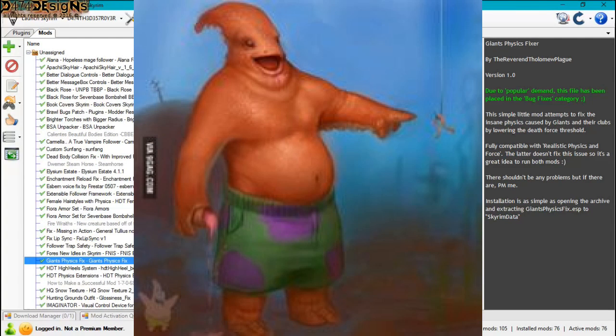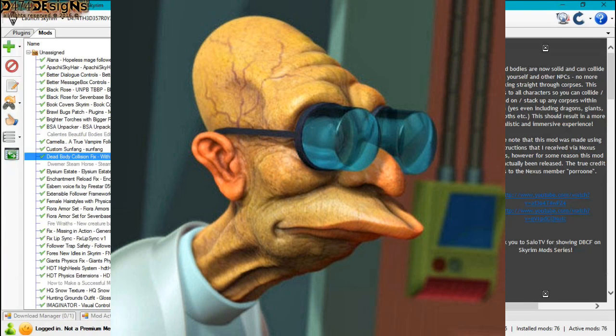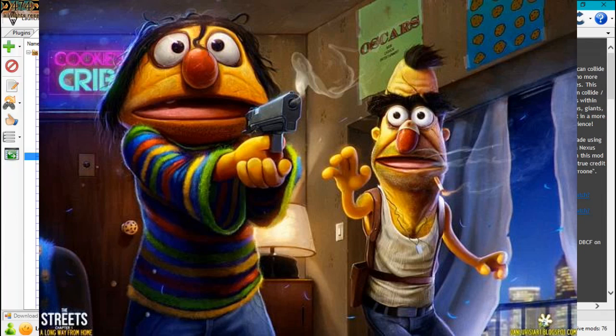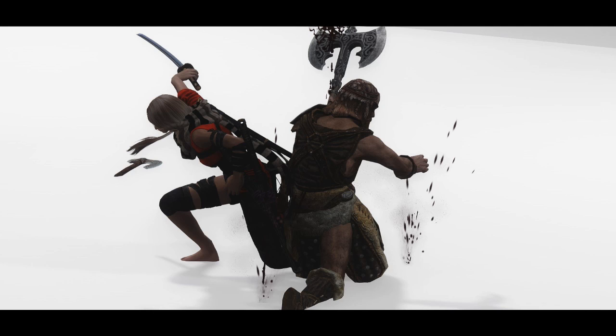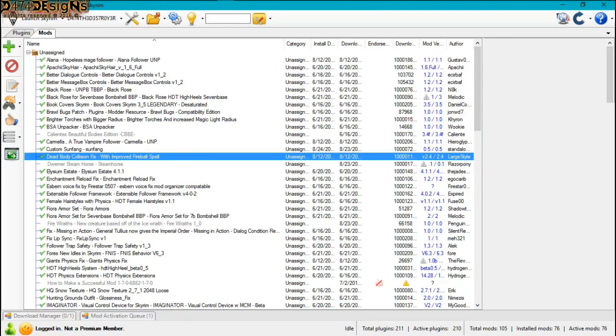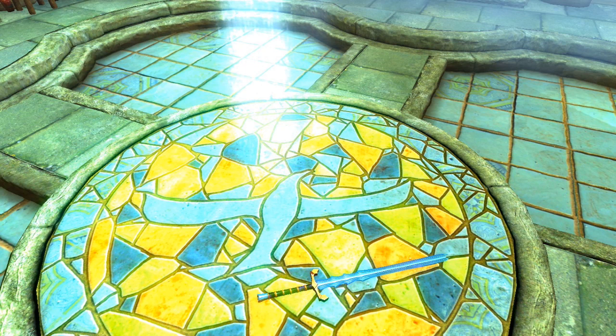The second mod is Dead Body Collision Fix and it does come with an Improved Fireball spell, which I thought is cool — very well done. So two mods packaged together is very cool. What this does is it causes collisions with dead bodies — any creatures or people you have killed are now ragdolled when you touch them. I do have the Sunfang Sword here which you can find on Steam, ModDB, and Skyrim Forge. Go ahead and check that out.